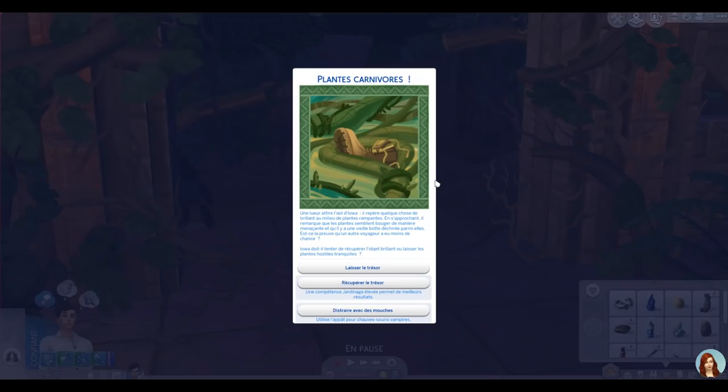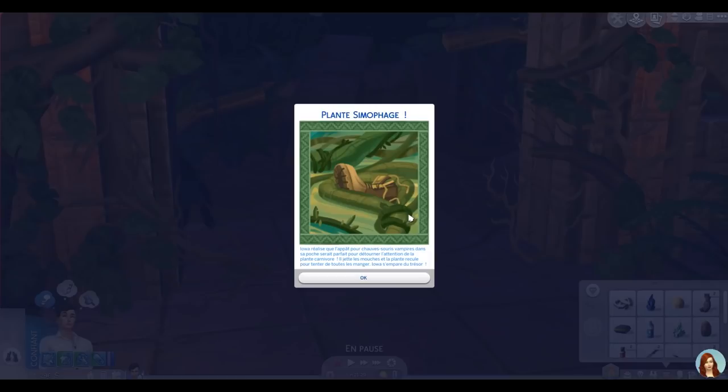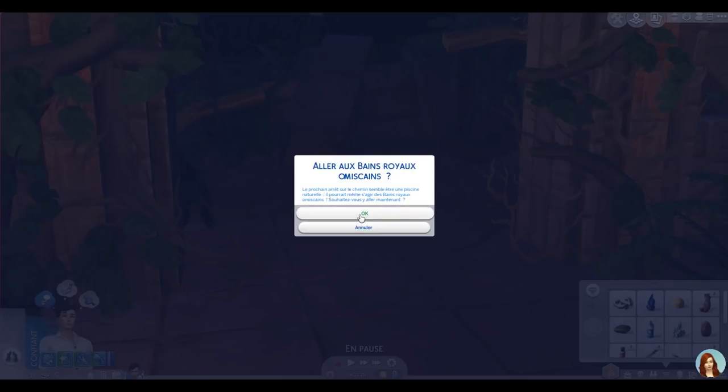Iowa repère quelque chose de brillant au milieu de plantes rampantes menaçantes. Il y a même une vieille botte déchirée parmi elles — preuve qu'un autre voyageur a eu moins de chance. Pour récupérer le trésor, on utilise la pâte chauve-souris vampire pour distraire la plante carnivore. La plante recule pour tenter d'attraper les mouches et Iowa s'empare du trésor !